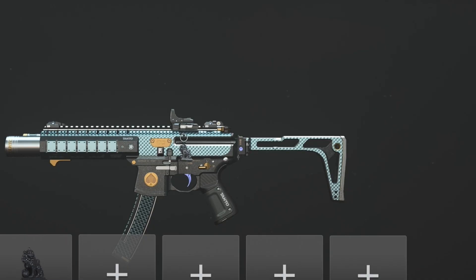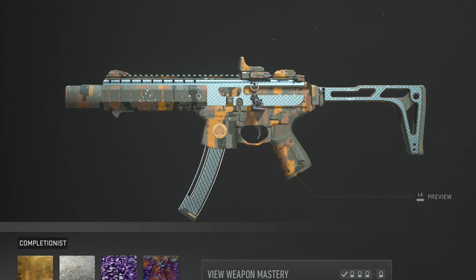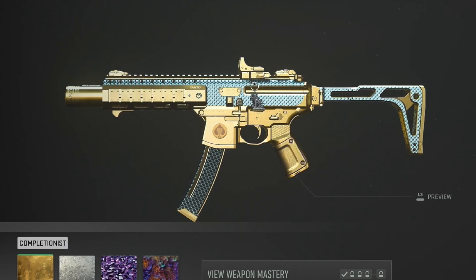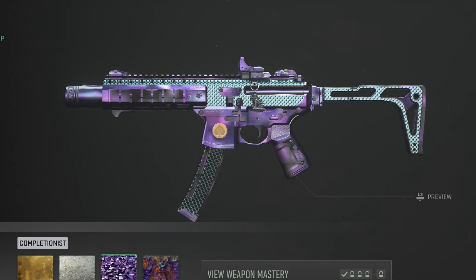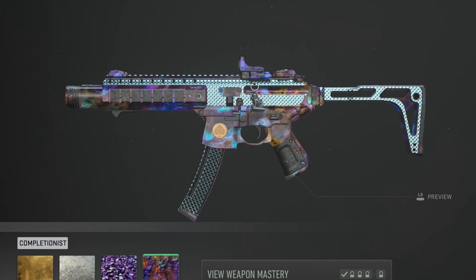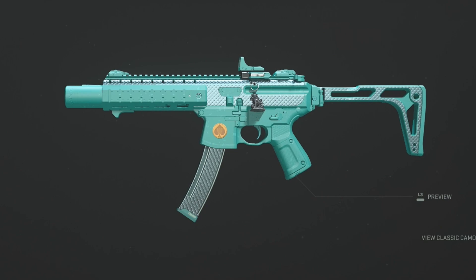Here's the Bass P — giving you an idea of what the camos would cover. There's Gold, Platinum, Polyatomic, Orion, and some of the solid colors.